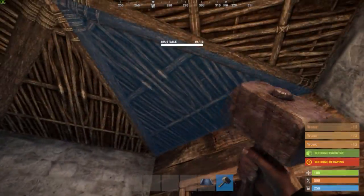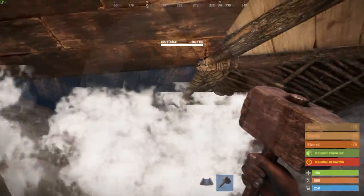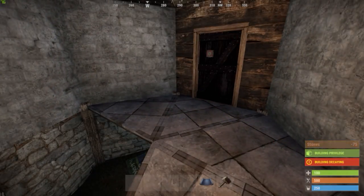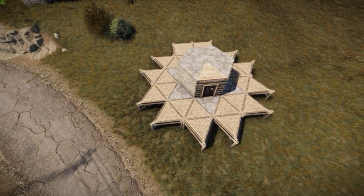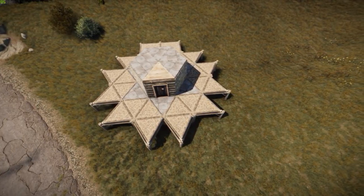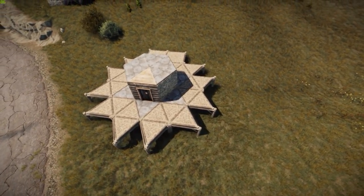Just leave the triangle above the door frame wood as well. At this point, it might make sense to destroy all the twig foundations to avoid giving your neighbors too much insight into what you're building. For this video, however, I'll leave them in place so you can use them as reference points.